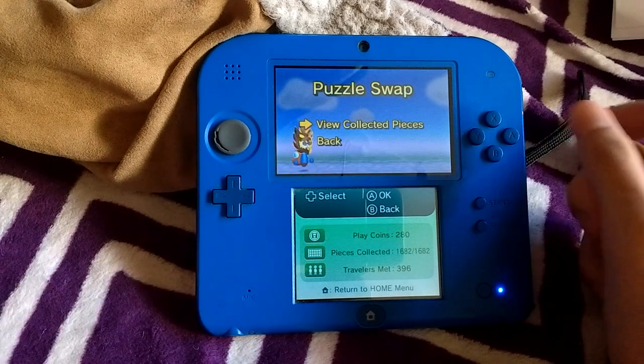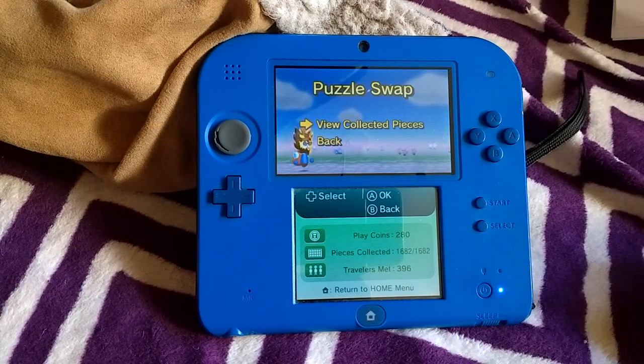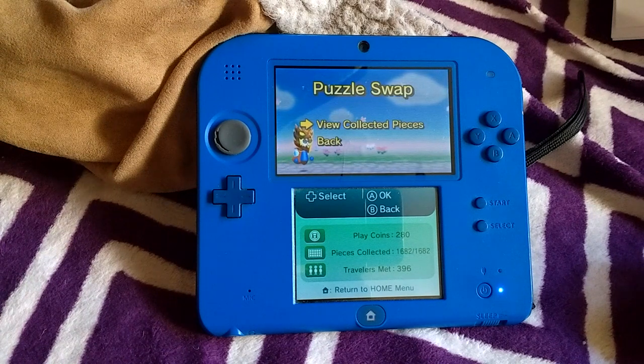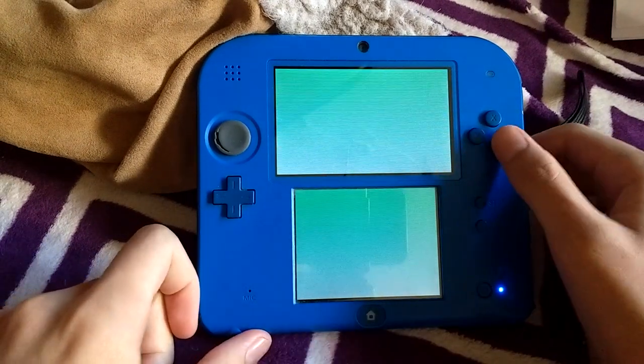And as to the method: I was able to get all the puzzle pieces. I had another 2DS — a New 2DS — that has the save data of Street Pass Mii Plaza with all the puzzle pieces collected, and I was eventually able to transfer all those puzzle pieces. So to get it legitimately, it's extremely difficult. It's probably improbable at this point. So here you go — that's how I got all the puzzle swap pieces.